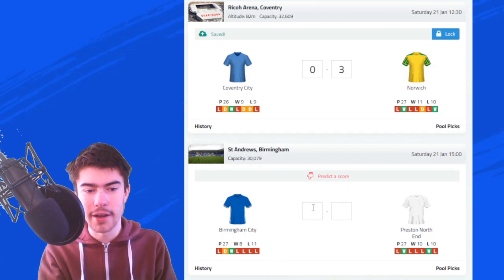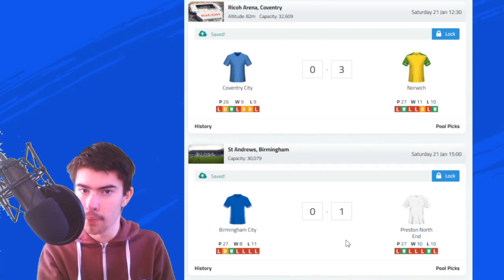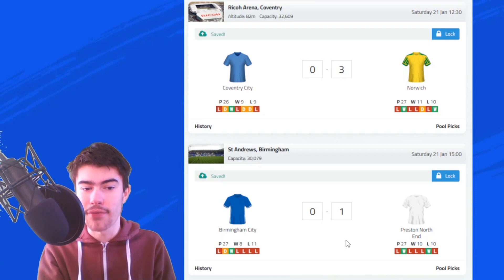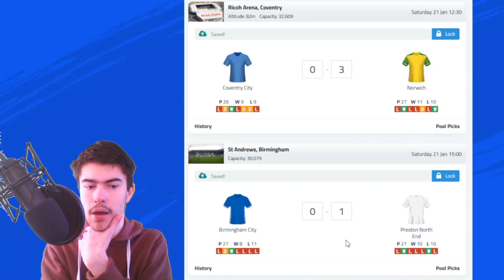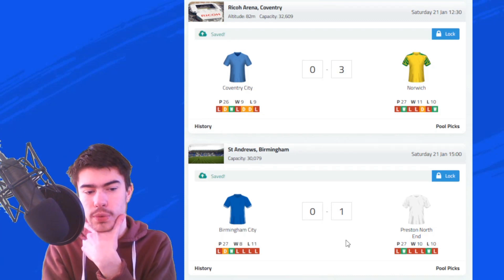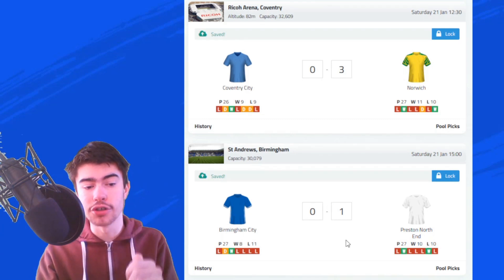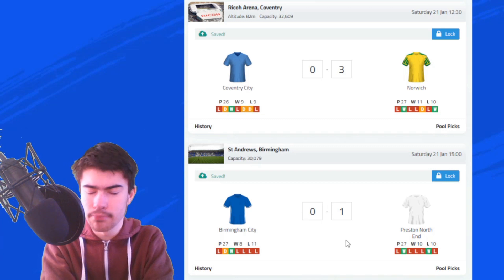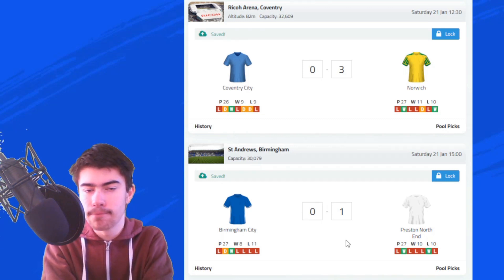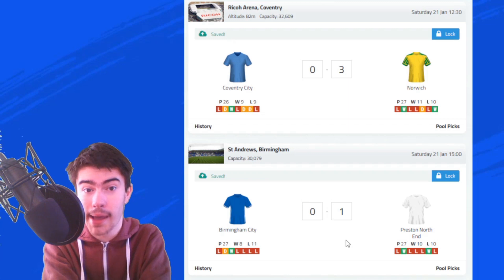I'm going to go for a close 1-0 victory to Preston North End. We seem to be very good away from home — we pick up most of our wins there and have a very good defence away from home as well. Everything suddenly improves when we're away. It's really weird, the home and away form for us this season. Birmingham City are struggling, and I feel like this game is there for the taking. It was actually a 1-0 victory to Birmingham in the reverse fixture at Deepdale, but our home form compared to our away form is a big difference. So far this season we've done the opposite — all the games we won in the first half, we've lost, and all the games we lost, we've won.